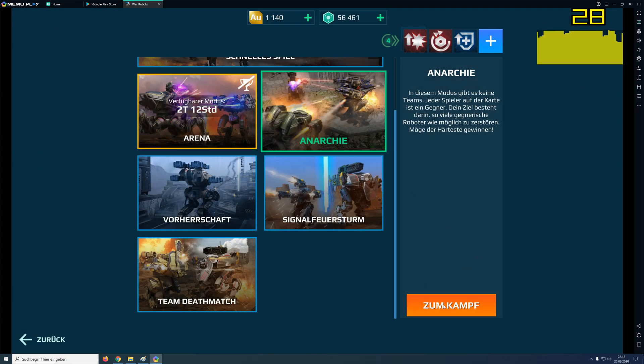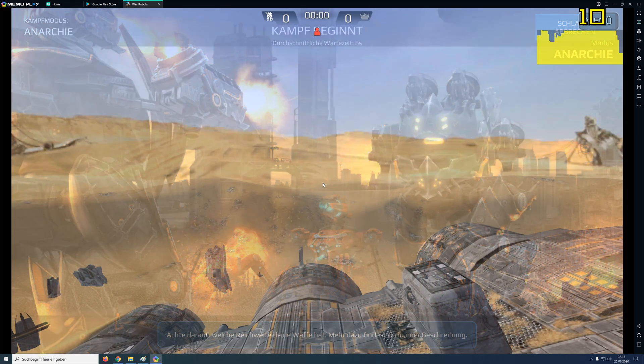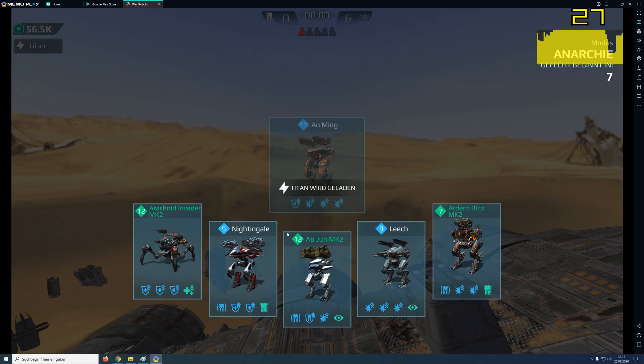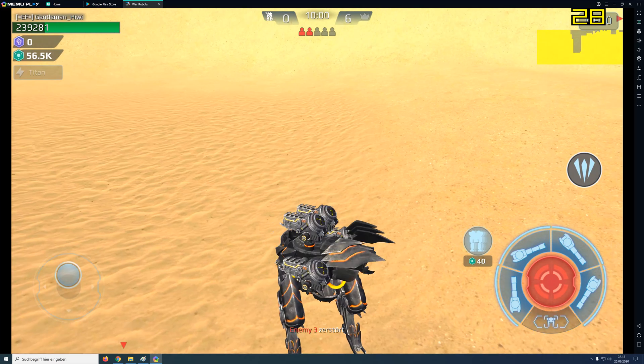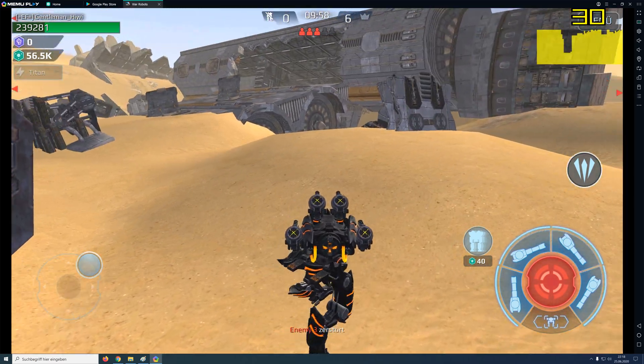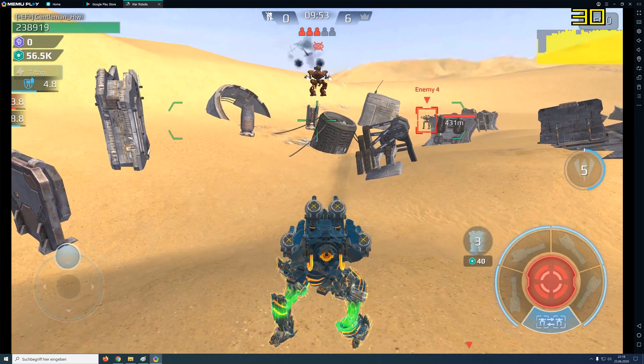I'll show you what this app does with your game. Maybe you have an older device and you can try this. Shadows are disabled, and yes, we have some low shadows in the background, but these are not really shadows.